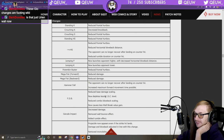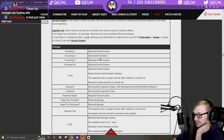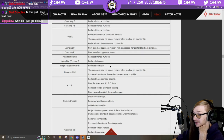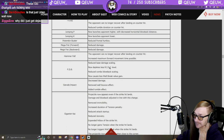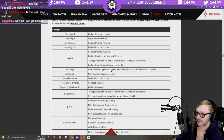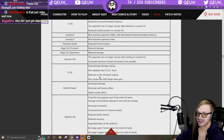Overall, Potemkin got buffed — especially on hitboxes, which has been my biggest complaint since I lose almost every trade especially against Chipp. 5K is already ridiculous so I'm surprised they made it even better. FDB is the only big change I'm like 'what the heck' — it makes no sense why they nerfed it.